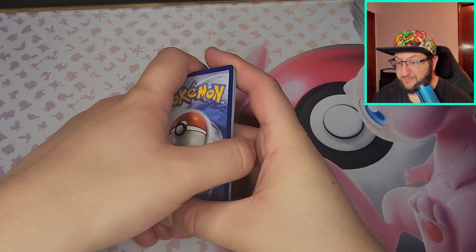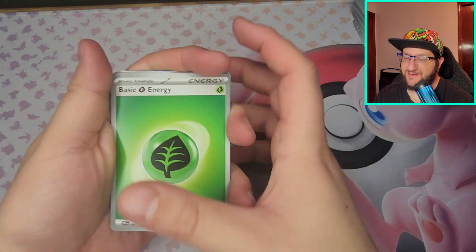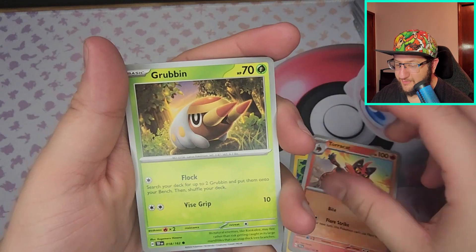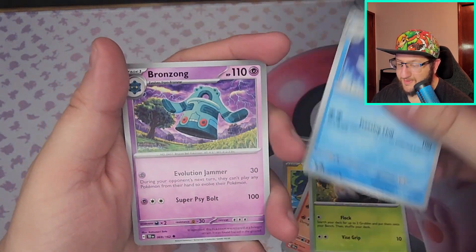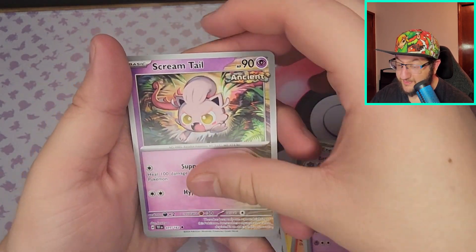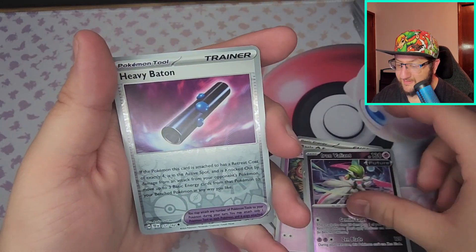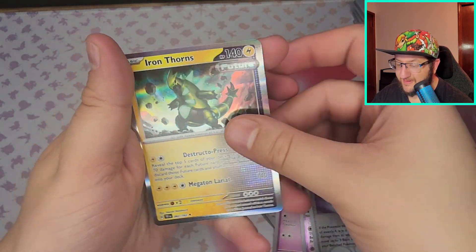Pink energy, Fire, Grass — okay sure. Got Yamper, Torakuji, Grubbin, Frost Moth, Bronzong, Scream Tail, Excadrill, Iron Valiant, Heavy Baton, and Iron Thorns.